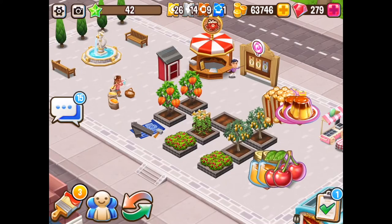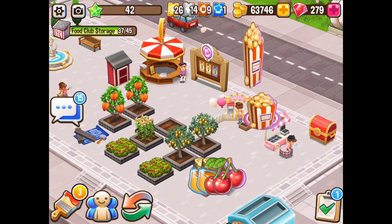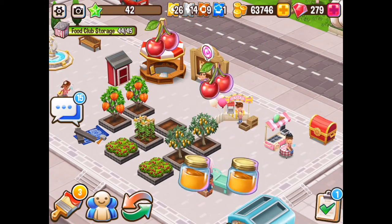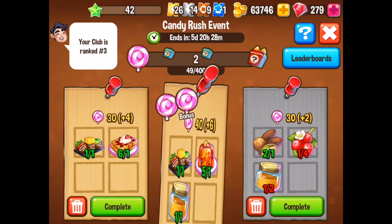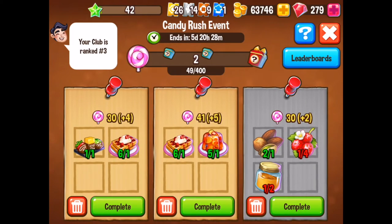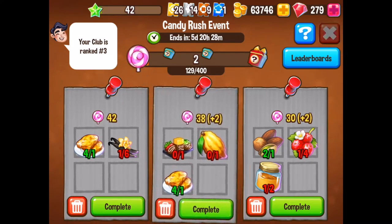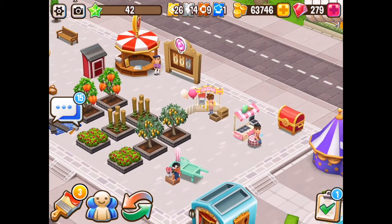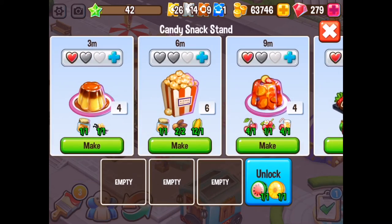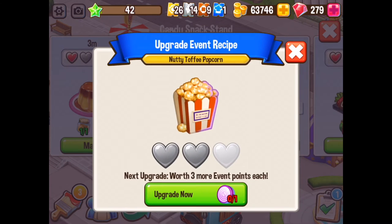Milestone number two is all about speed everybody. Speed within the event is really, really important. If you can actually upgrade your recipes to produce a lot faster, then it's going to be much, much better. You can see the extra points we get for milestone number one, and now we can start getting more points for milestone number two. But as I said, it's not really about getting points this time — it's more about producing faster so you can then get those points a lot quicker.